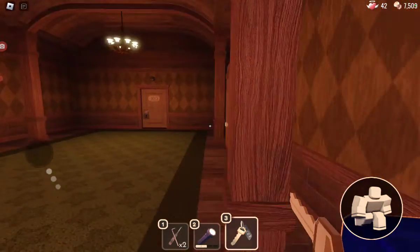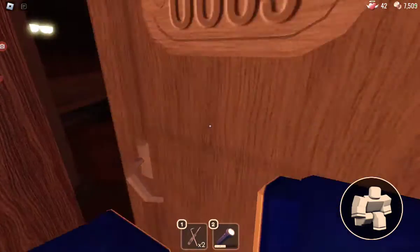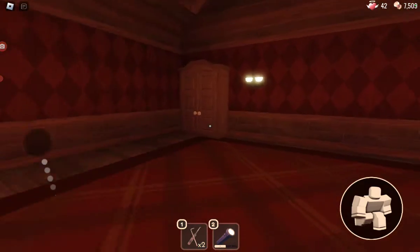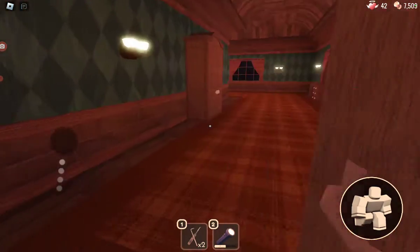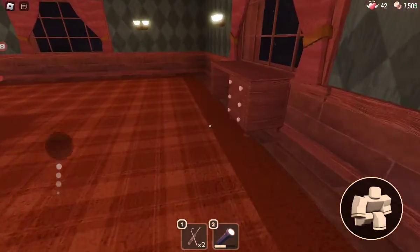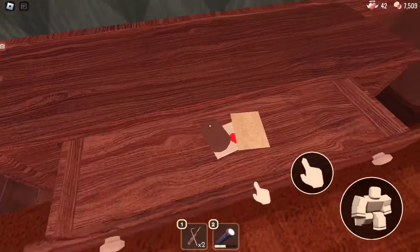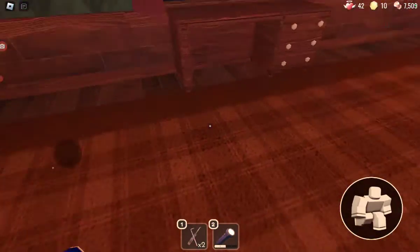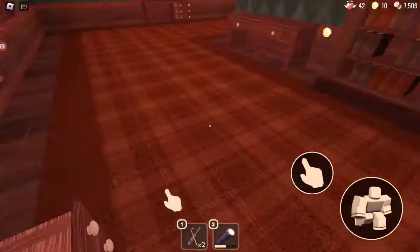Check the other drawers and closets — not like these cabinets, but check those. You can also open up these two. I suggest grabbing lighters, lockpicks, or even flashlights. I just bought some but I won't use them.